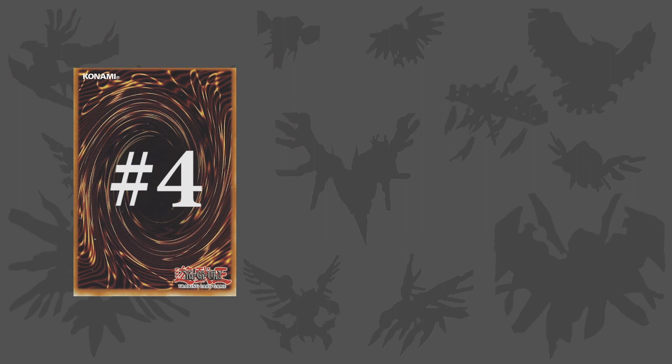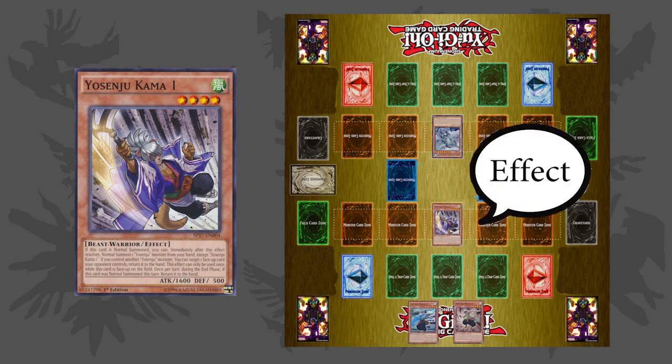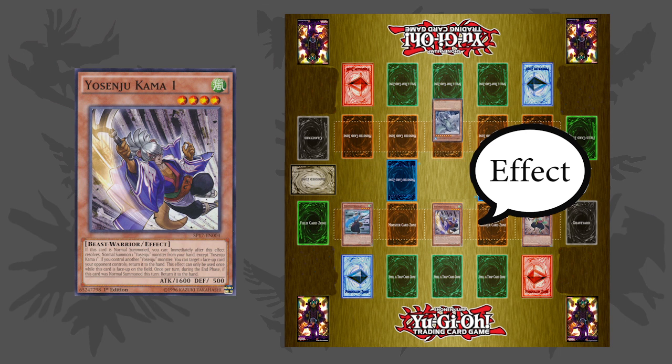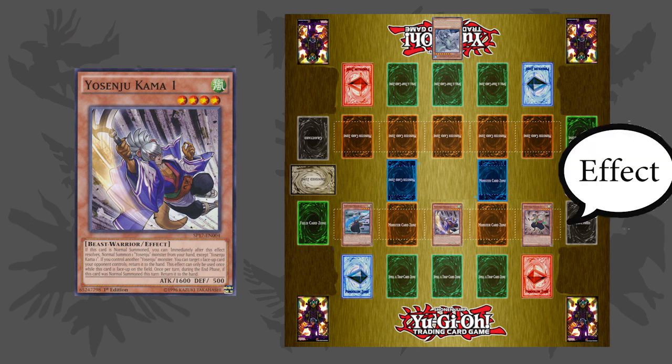Moving on to another deck that does not need the extra deck in order to function, we have Yo Senju's. Released back in 2015 with the release of the Secret Forces, it was seen as one of the better anti-meta decks available at the time, and has only gotten better with the release of new cards. The reason why this deck works incredibly well as an anti-meta deck is because the only mechanic it really needs is normal summoning themselves from the hand, using their effects to get over your opponent's monsters, attack into your opponent, and then return themselves back into your hand. Rinse and repeat.